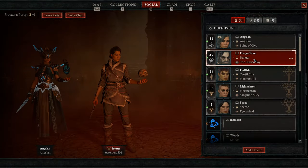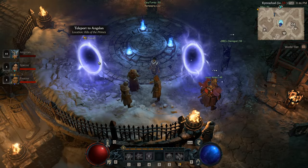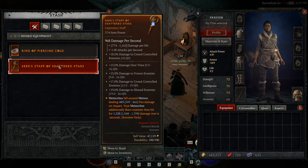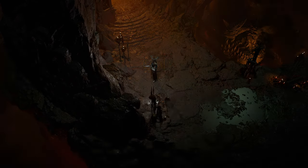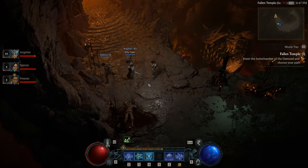Once done, you're going to teleport back to Kovashad, drop the group, and then go to the world tier statue and change it to world tier 4. At this point, you're going to want to be invited by the person boosting you, because the world tier is going to go off of the party leader. So you want the high-level person boosting to be the one to invite the characters being boosted.